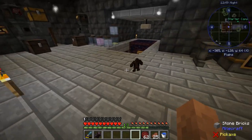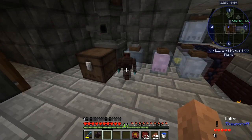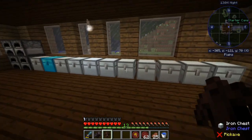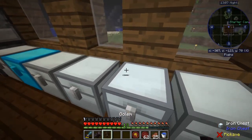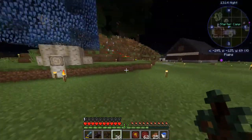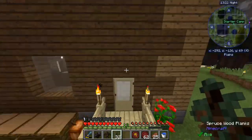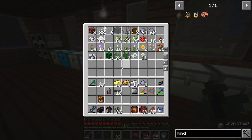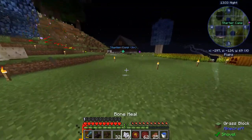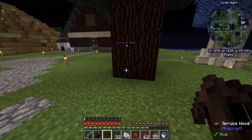He doesn't have wheels when I first place him. Over here - now he's got wheels! He's got wheels! Let's see how this works. Let's get the saplings and plant them over here. Let me grab some bone meal so I can grow the tree. Nine should be enough. Let's grow it.